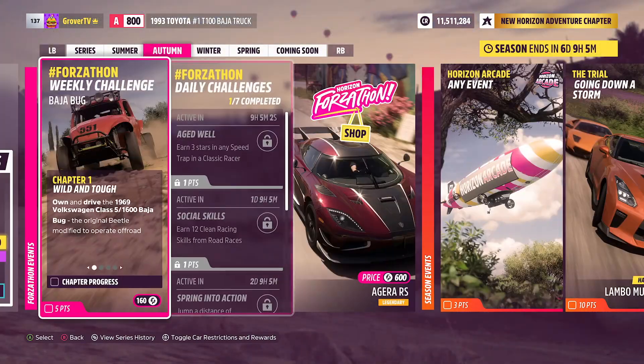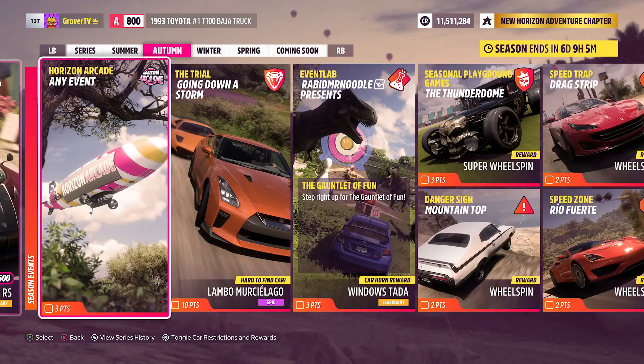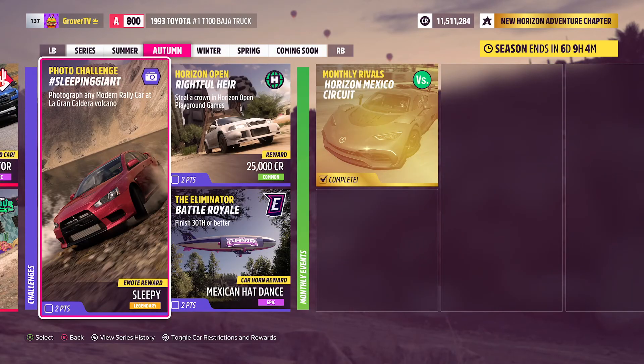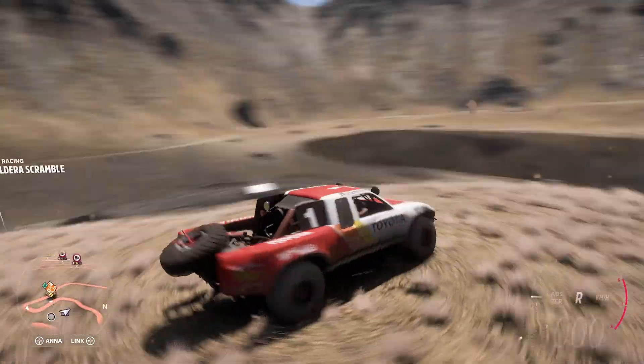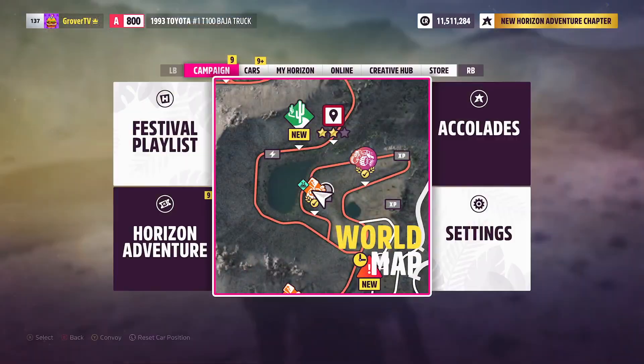We're in the autumn playlist which went live today. Over on the challenges side you can see the photo challenge which is 'Sleeping Giant' — photograph any modern rally car at La Grande Caldera Volcano — and it earns you the Sleepy Legendary emote. I'm currently not in a modern rally car as you can see.